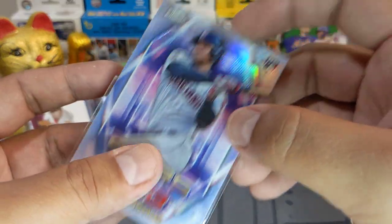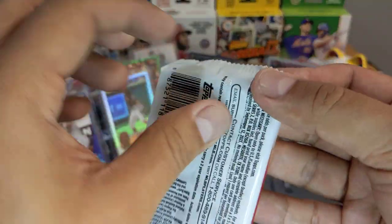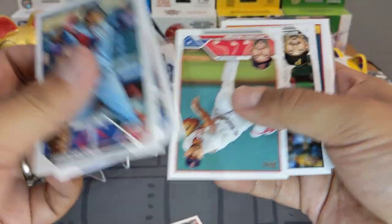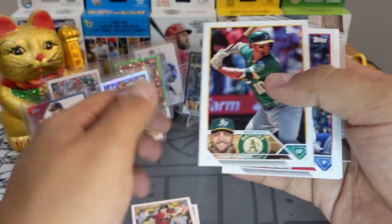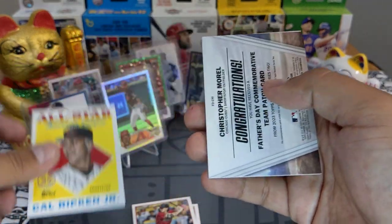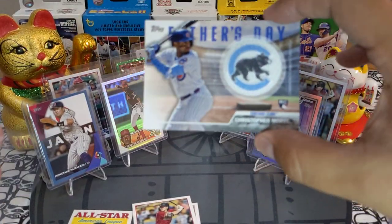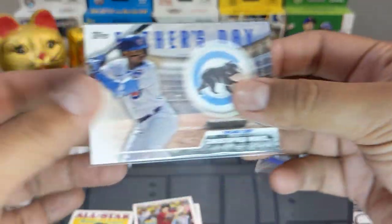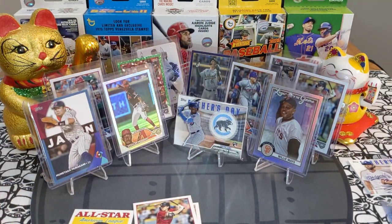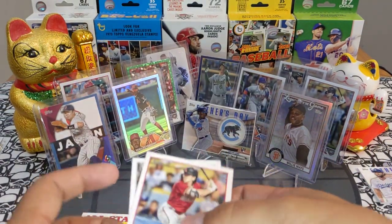Topps Chrome Stars in the Major League insert — very very nice. Alright, this is the fat pack. Corbin Carroll — very nice. And we got a Cal Ripken Jr. All-Star Game card and Christopher Morrell. If you're gonna get one of these, that's a sweet sweet card — look at that patch, old school Cubs patch. Corbin Carroll and Cal Ripken Jr. All-Star Game — love it.